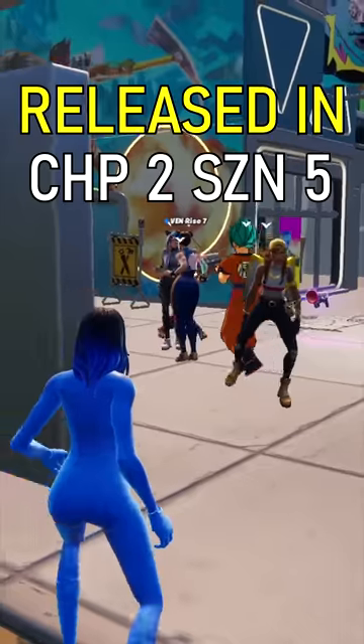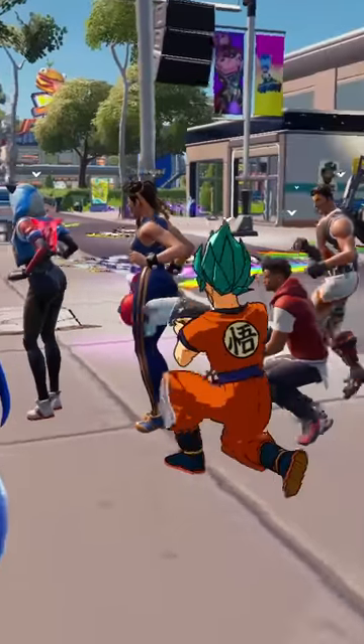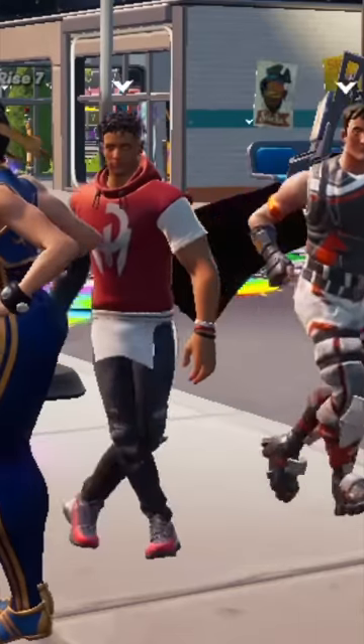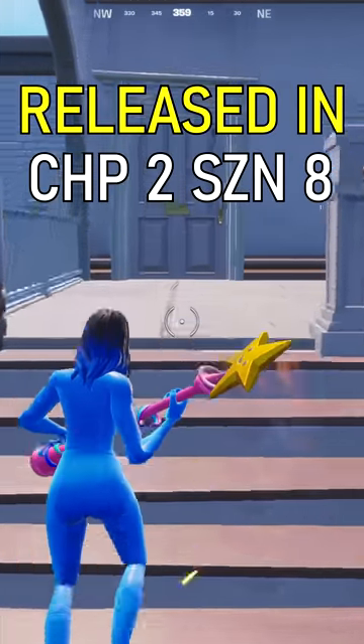The Chun-Li skin. This was released in Chapter 2 Season 5. And Fabio's Sparkle Mane skin. This was released in Chapter 2 Season 8.